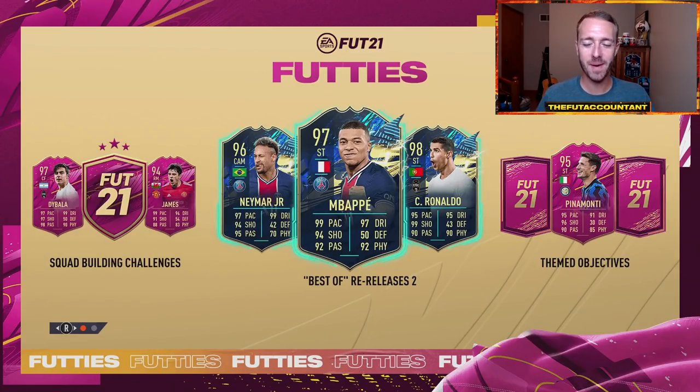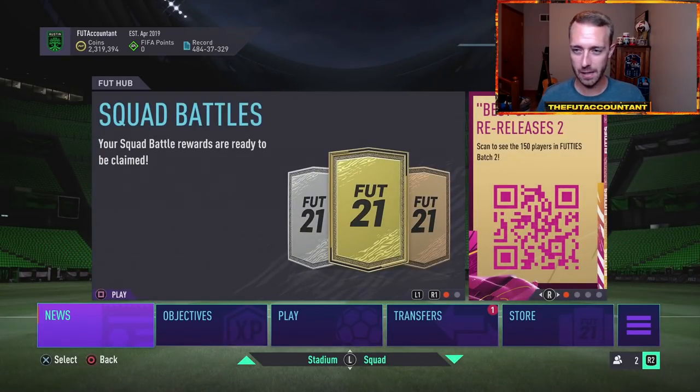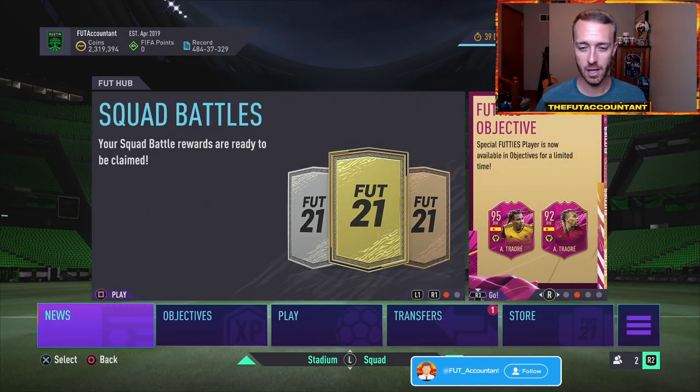Hey guys, it's Nate aka The Foot Accountant. Welcome back to the channel. It's Monday — it's footies market outlook time. I want to talk about team 2, batch 2 of footies and packs this week, the 85x10 upgrade packs that we got yesterday, and the Johan Cruyff SBC, which is great value in my opinion. I want to talk about how that's affecting the market and also just the weekend league sell-off in general.